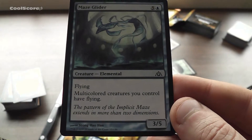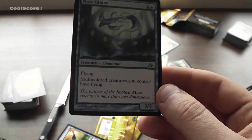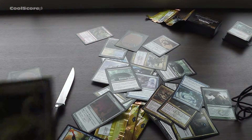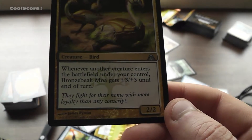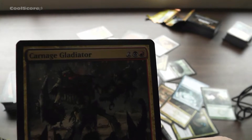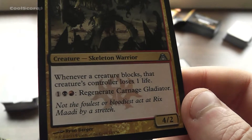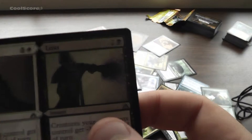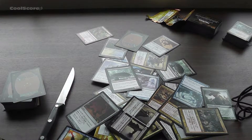Multi-colored creature control with flying. How much does it cost? Six. Useless. Artifact. Creature bird. This one is actually quite cool. Scouting... Carnage Gallinator - whenever a creature blocks, that creature controls. Profit Loss - sounds like my wallet.